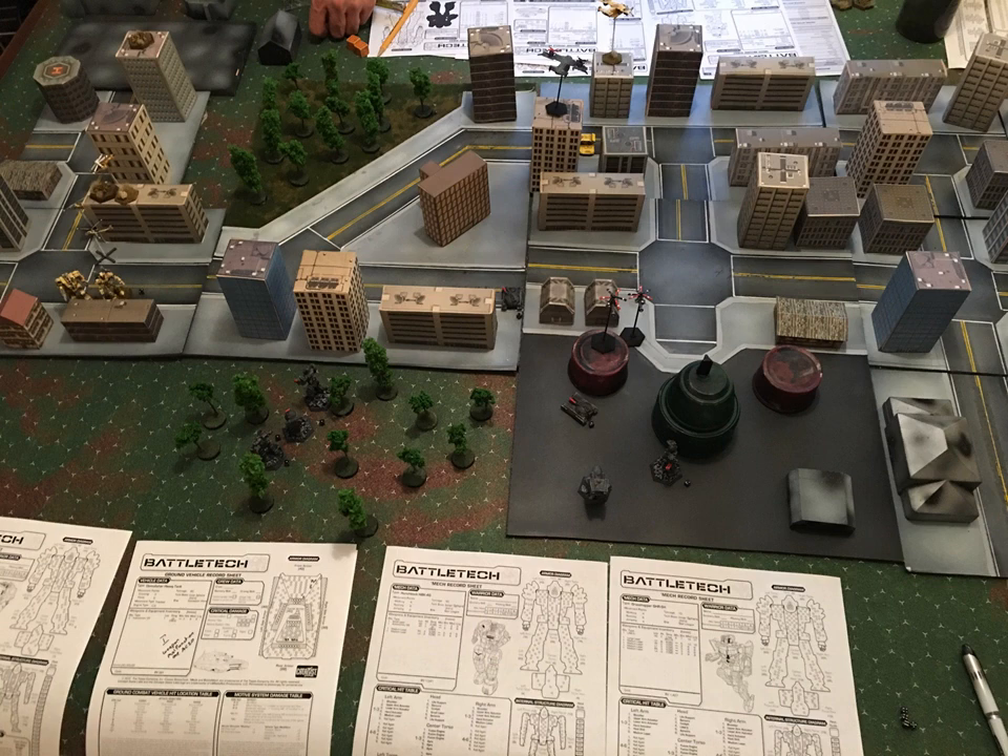My opponent had a mech buster. He flies it in, and I open up fire on it, trash it out of the sky, destroy it. But it was able to make that strafing run — it hits my Cyclops. Roll to hit: hit. Roll for damage: 12, head. Blows my head off. Cyclops is out. First, my pilot got killed.